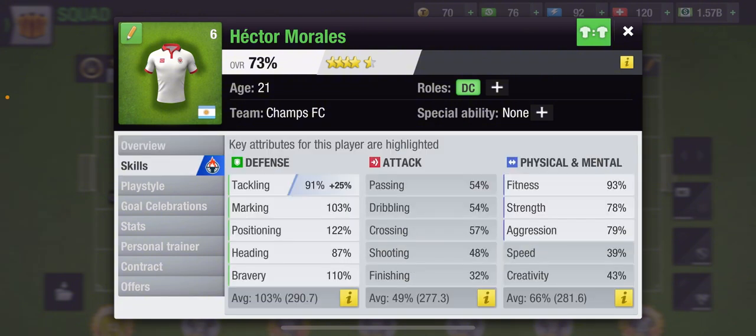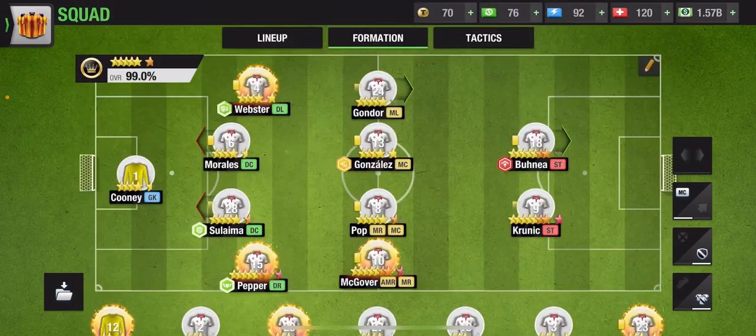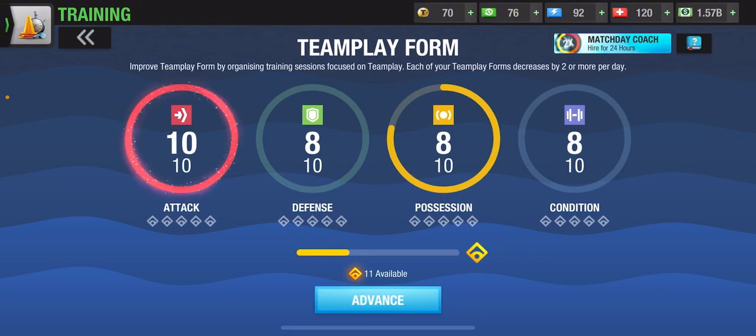What I mean by turning your players into mutants is when you come to the game every single day and prepare your players for the match, and you train only those drills that give you team play form bonus as well as increasing only the wide skills of the players. For the DC position, we want to be improving tackling, marking, positioning, heading, bravery, fitness, strength, and aggression, and we do not want to touch any offensive skills, speed, or creativity from physical and mental drills.